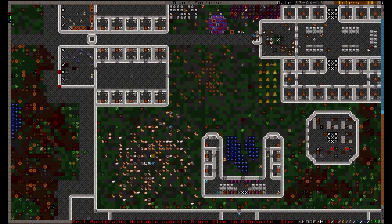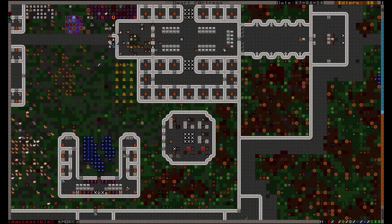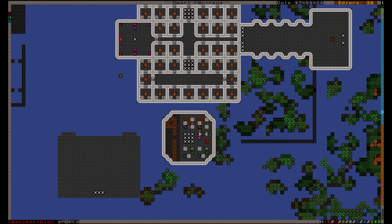Once your dwarves have a steady stream of any type of cloth, let's make sure we place down our main buildings: the clothier workshop and the leather worker's shop.